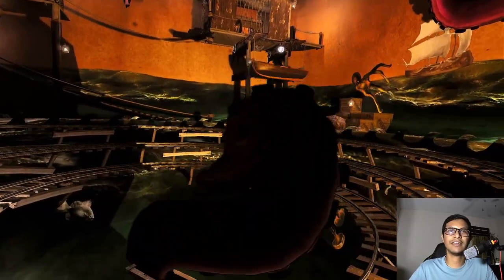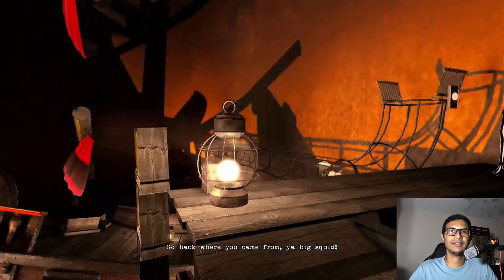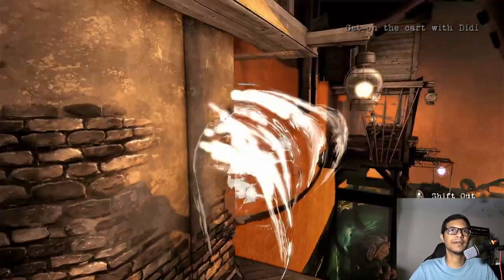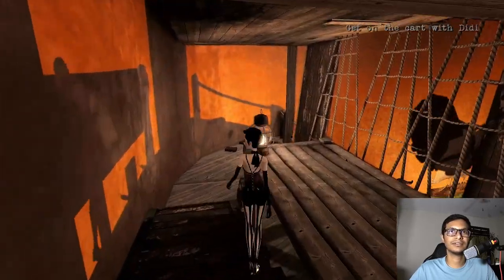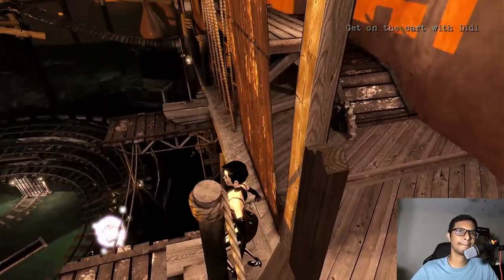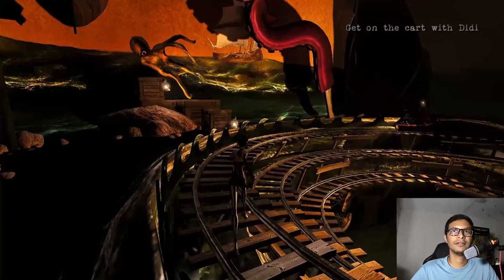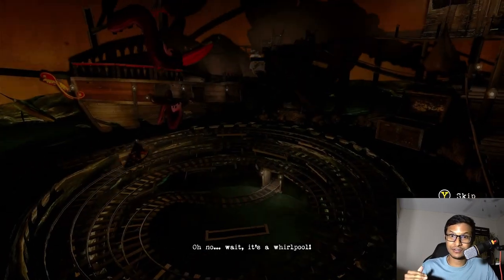That cannonball actually fixed the tentacles, so now we can get onto the boat again — the tracks are clear. If you want, you can get that luminary. You should always be picking up luminaries whenever you can, so since it's right here I'll pick it up. Now I'm going to get under the boat with DD. We should advance to the next stage.